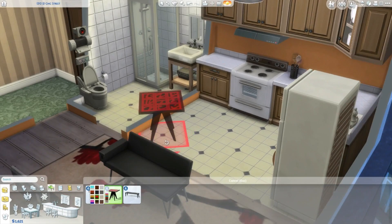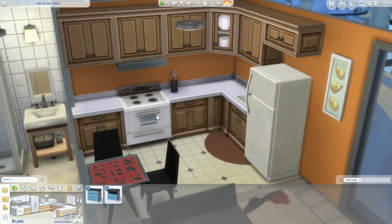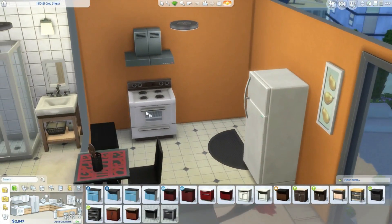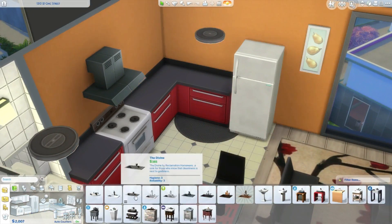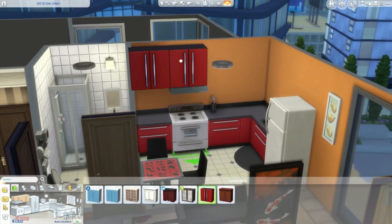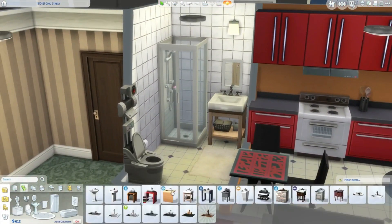Now I'm doing the kitchen. I went ahead and changed the table to one of the ones that came with City Living - I really like it, it's so cute and I love the different patterns you get for the top. For the kitchen I decided to go with a black and red theme because I felt that fits Aria's style - blacks, purples, and reds.